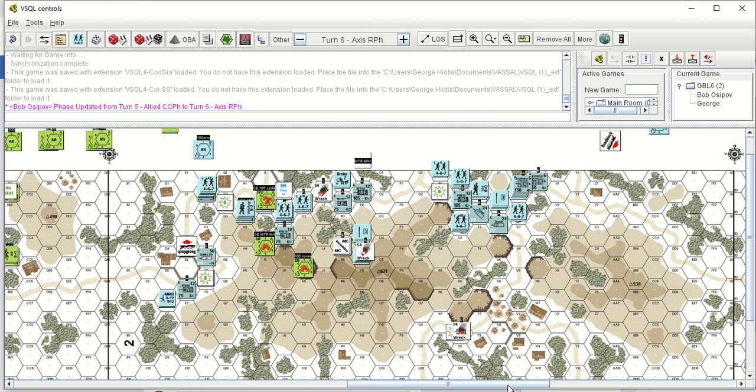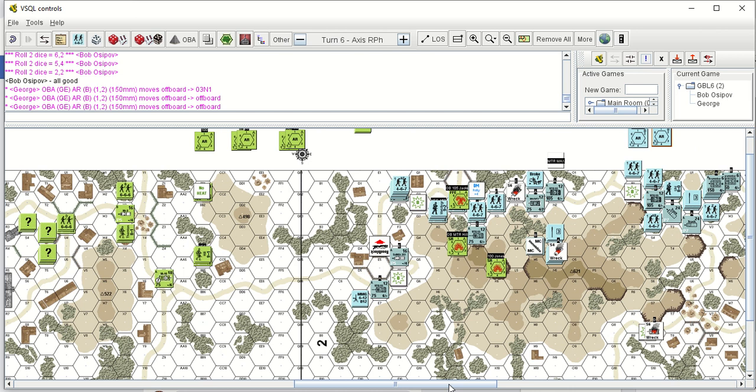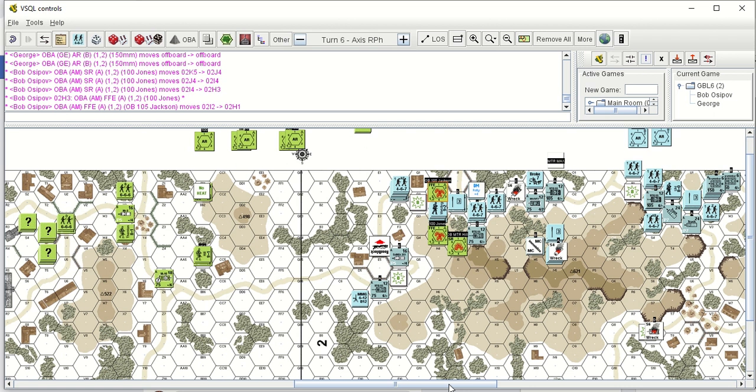We're now in turn 6 axis rally phase. Tucking the German radios. US radios all good — again, had no problems with the American radios until the very end of the game. George is putting an artillery request on the church — good call. Now moving my spotting rounds, trying to protect the road. Hill — I don't know why I'm putting an FFE on the hill. Oh, that was trying to keep infantry out of there. I was kind of half expecting you to move infantry up there, but then again I forgot — it's snow, so your infantry literally couldn't move that far.